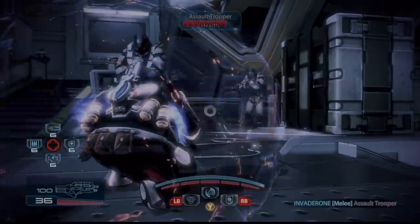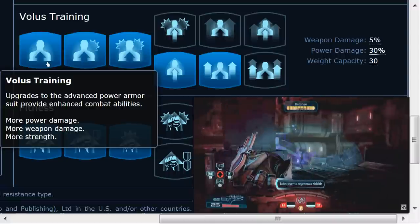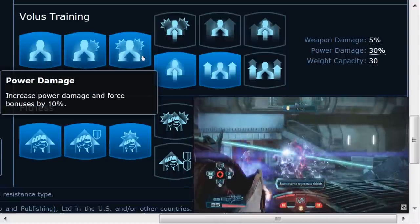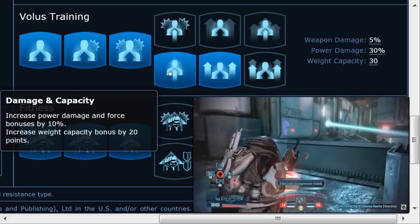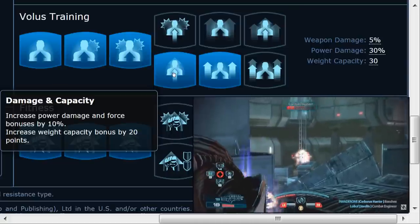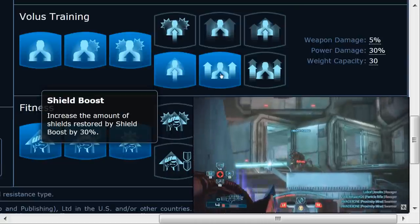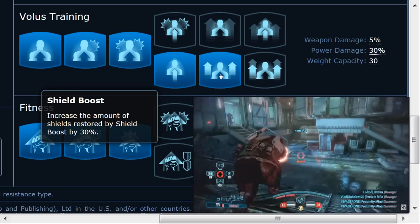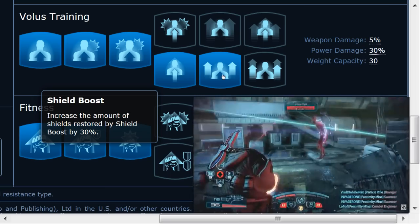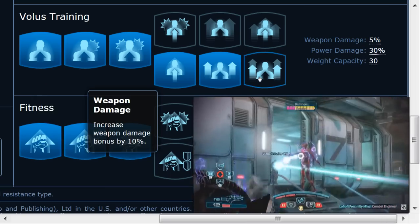Volus passives — also known as the Volus awesome N7 badassery training. Except for the Volus Engineer, these can be spec'd the same across the board. Take the weight capacity bonus at rank 4 bottom to equip heavy weapons without affecting power recharge time too much, and take the rank 5 shield boost bonus of shields restored by 30% for even more shielding.